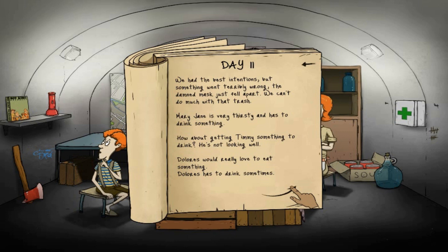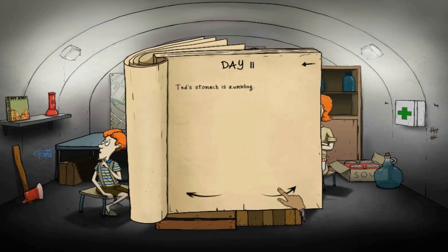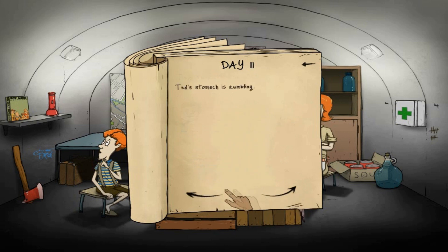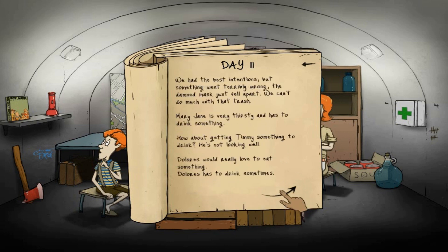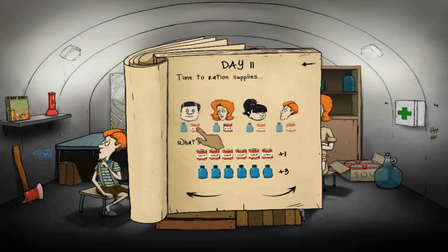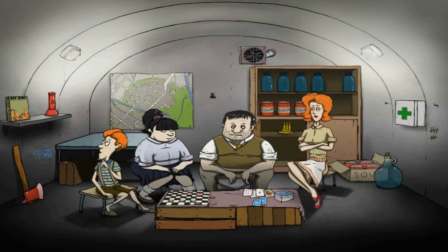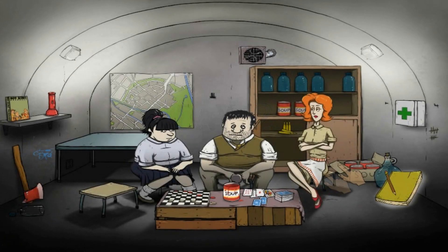We had the best intentions but something went terribly wrong - the mask fell apart. We can't do much with it now. So everyone gets food and water. We're going to send out Timmy next, so we need Timmy to go out with the suitcase. Please give us something good, like a radio. It's up to you, Timmy - go! At least we're well stocked with stuff.